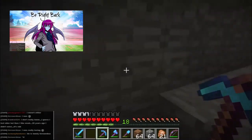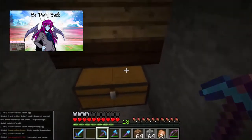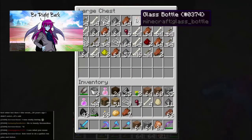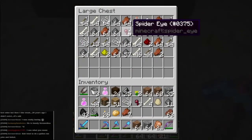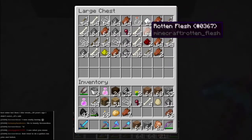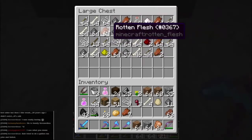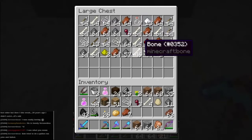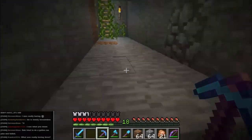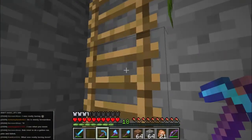The mob drop is working and we are definitely getting some witches in there as well, which is absolutely fantastic. You see why I want a mob drop - it's going to give me all this rotten flesh and gunpowder, these bones and loads of stuff.